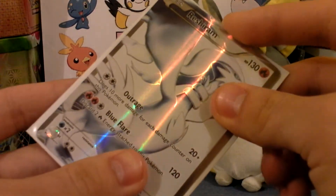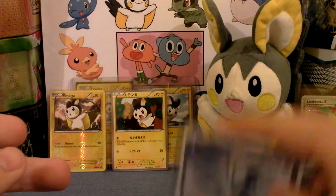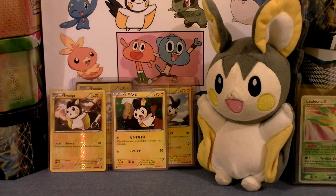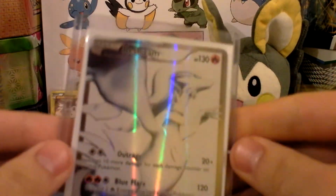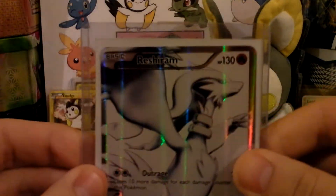If any of you have seen the new Japanese full arts, take a look at them because they look amazing. I mean, Kyurem Level X — I forgot that new Pokémon but it's one of the Musketeers. And Celebi EX full art — that one looks nice. And that Landorus, I'm not too thrilled about that, but I don't care.